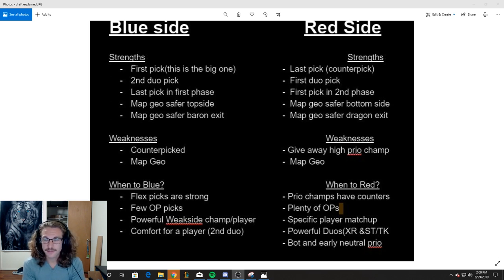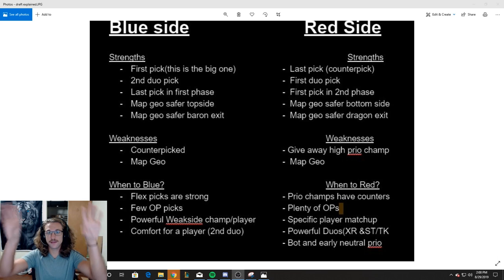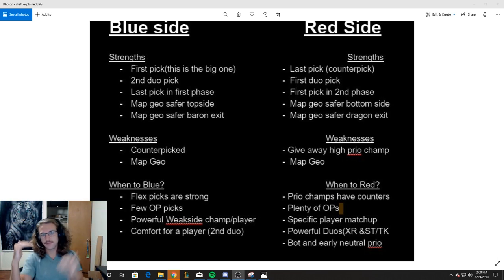On red side, you get first pick in the second phase. The draft goes: first phase bans, then picks. When you get to the second phase, bans happen again, and then you — as red side — get first pick at four. Then blue side takes four-five, and then you take five. It's important to get first pick in the second phase because now you've seen everything that's been banned, and you can pick something great or ban the counters to your fourth pick beforehand.